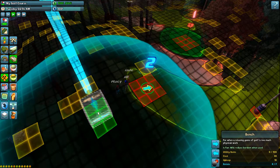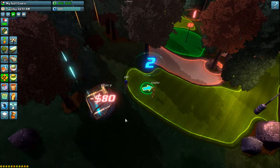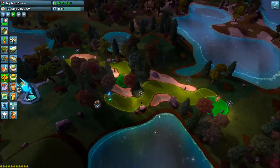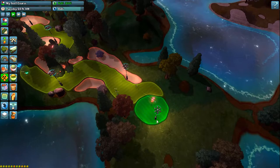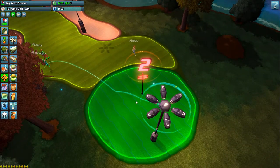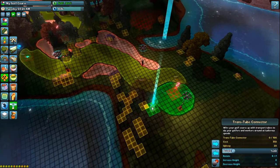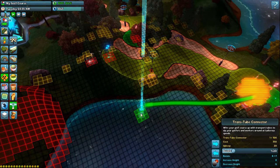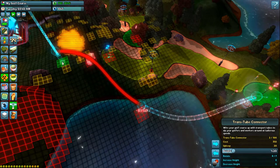Make that green nice and big. It looks like these guys are waiting to play, so I'm gonna give them a bench to chill out at. It looks like this hole is pretty far from the clubhouse, so I'm gonna build a transport tube to help them get back quickly — these golfers don't want to walk any more than they absolutely have to. It'll go across the water here.